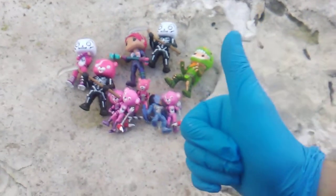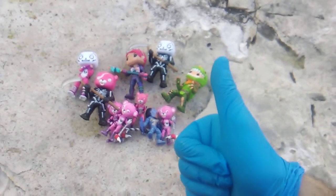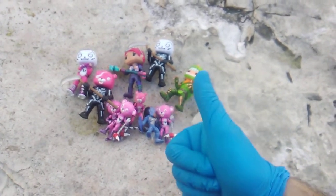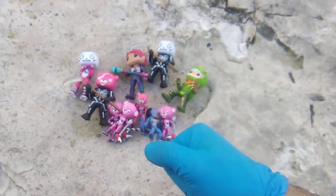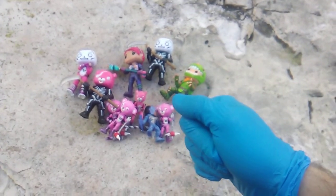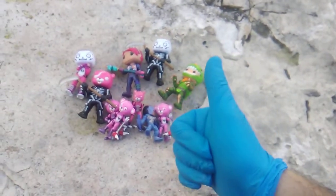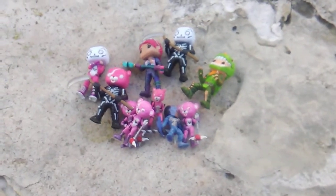Let's just count them out. The first two out were Skull Trooper and Cuddle Team Leader. The next two McFarlane figures are Black Knight and Raptor. And then we got Rex and Drift — that's 6. And the next two they're doing are Dark Bomber and Omega. So I think I should be able to find those by next week, I hope.